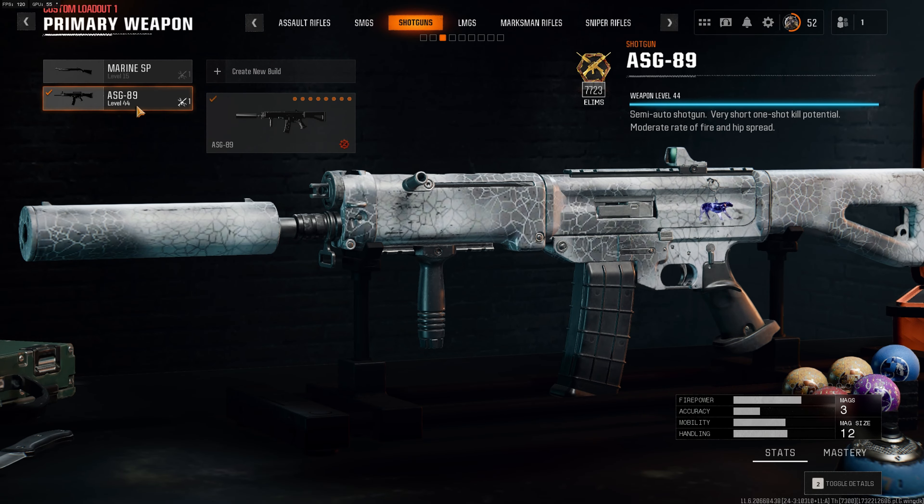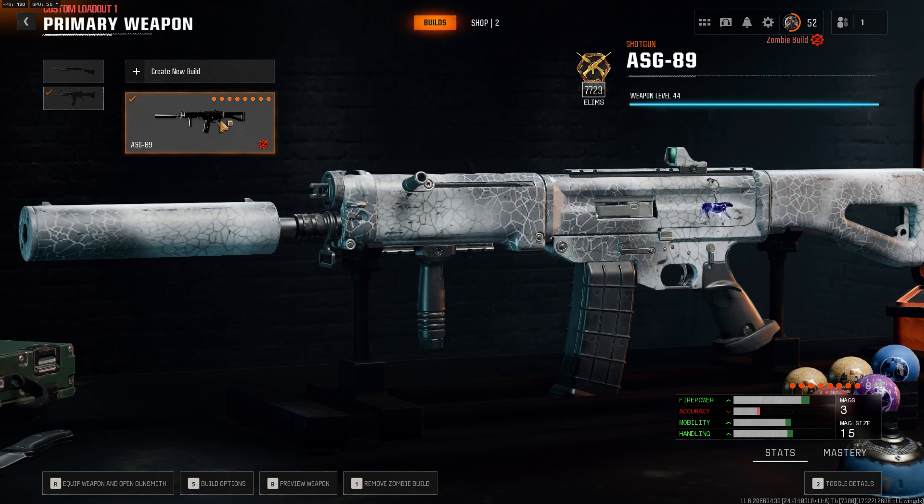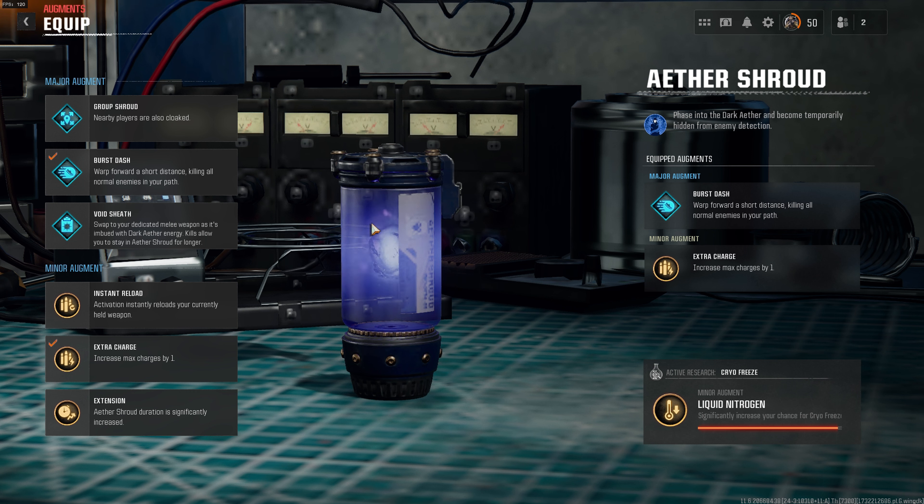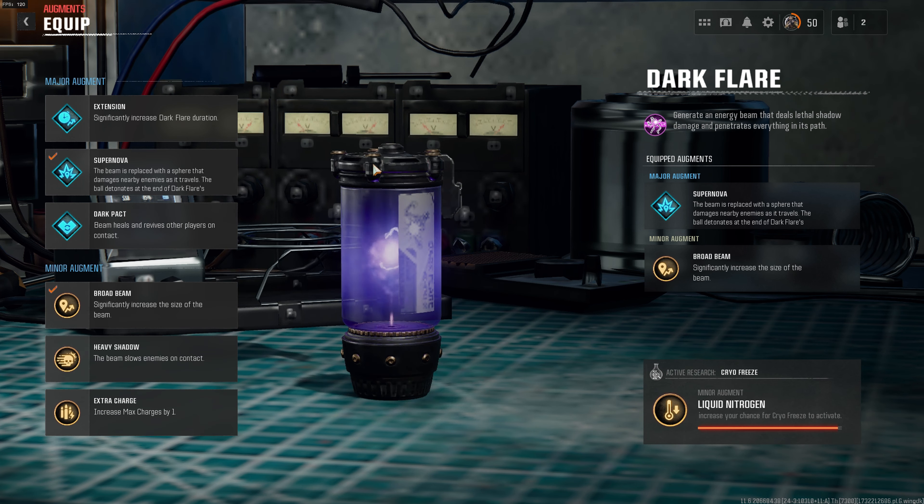This is the class setup I was using — it's a very reliable weapon and I highly recommend it, especially because you can get it pack-a-punched early on if you get the Wall Power gobble gum. Be sure to make this your zombie build loadout to get attachments when buying it off the wall. You're also going to need Aether Shroud with Burst Dash and an extra charge, and additionally Dark Flare with Supernova and Broad Beam.